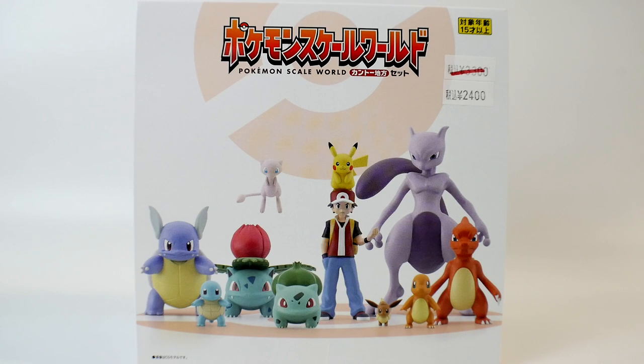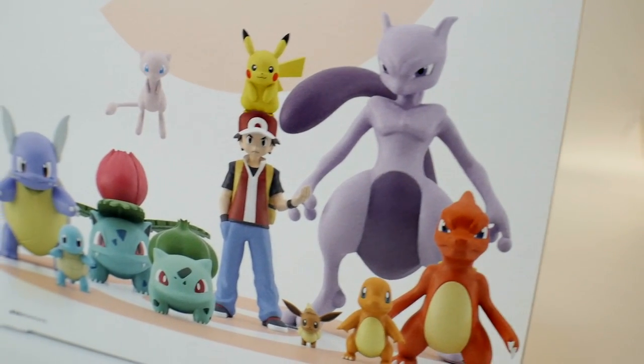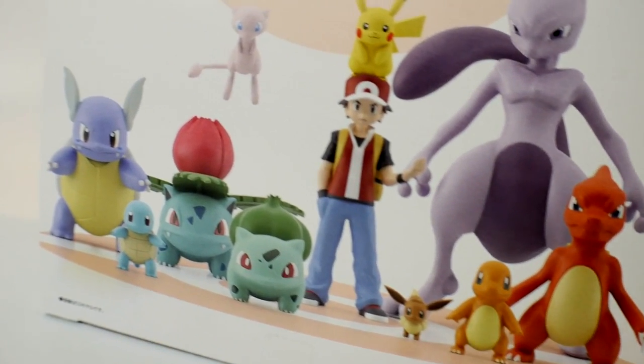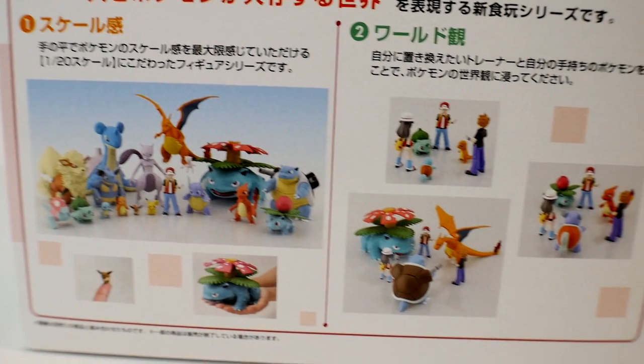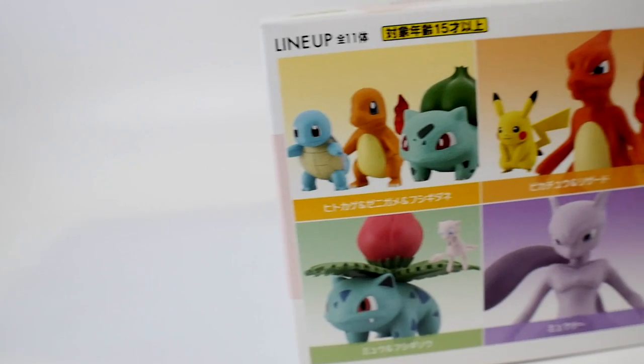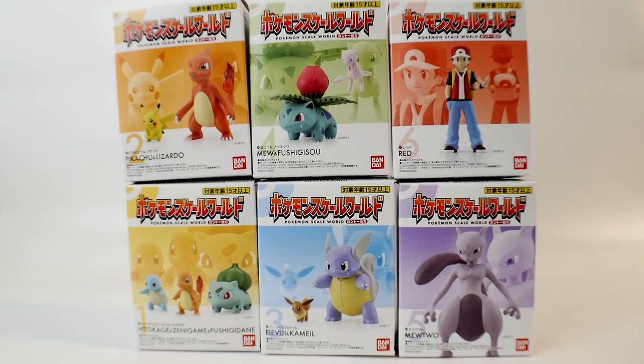We also have the Bulbasaur family, the Squirtle family, the Charmander family, Eevee, and Red. Now we are missing the big three which is Blastoise, Venusaur, and Charizard, but don't worry — I have those coming in fairly soon. The box itself is actually really nice; it has a very simplistic look to it, shows you everything inside, and this box actually has six more boxes inside.